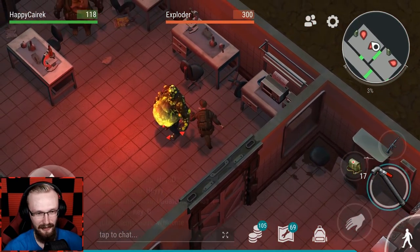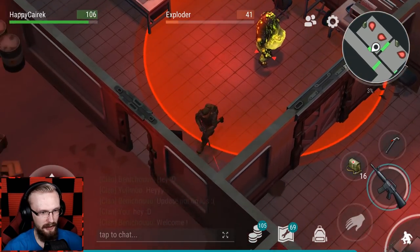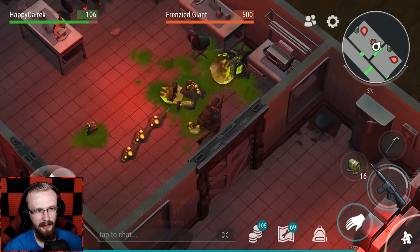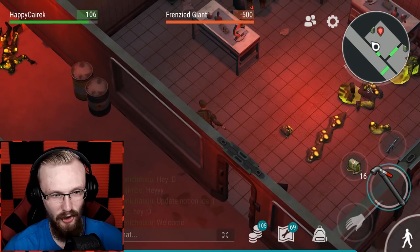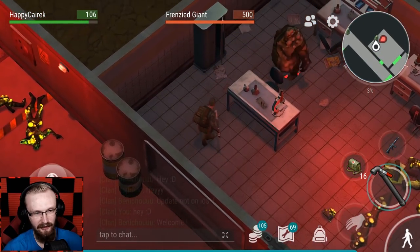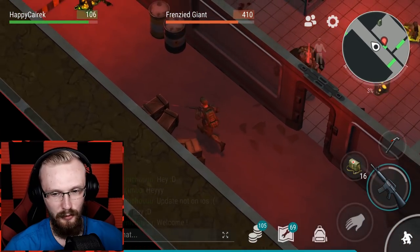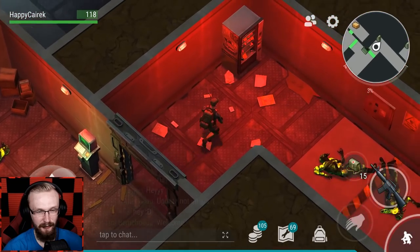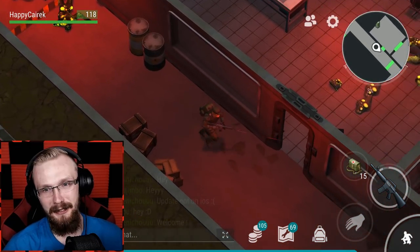Another Exploder is coming — totally forgot to run away in time. Whatever, let's loot that Exploder — we got a tag. Now let's try a sneak attack on the Frenzy Giant. Hopefully this pipe is long enough. Hopefully all these tags and items will be enough to get at least one floppy crate, because I want that floppy crate — I need my C4s!